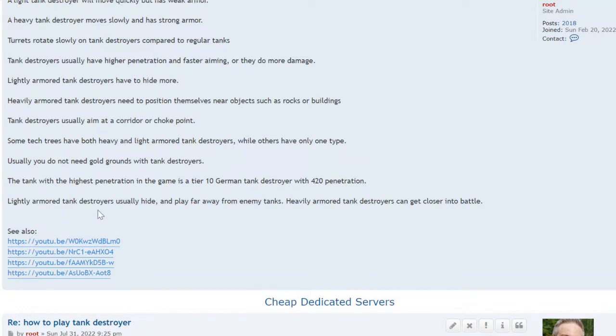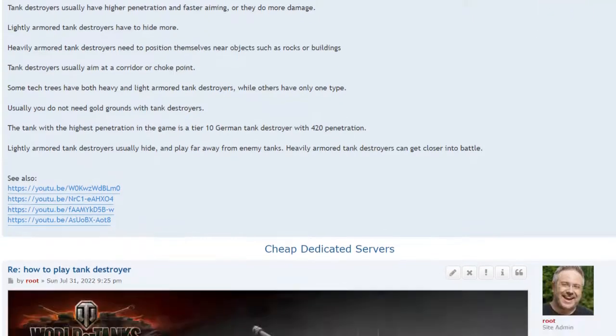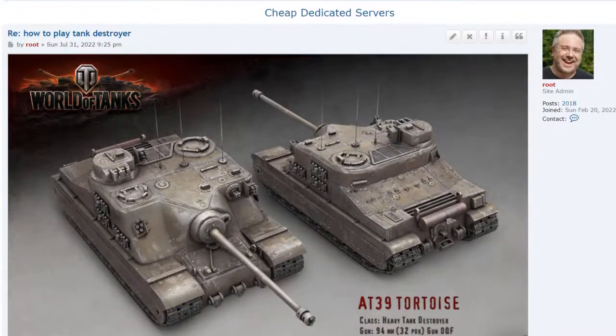Lightly armored tank destroyers usually hide and play far away from enemy tanks, and heavily armored tank destroyers get closer into battle. I have some videos showing gameplay and sniping positions — go to my channel and look up sniping position or TD position.